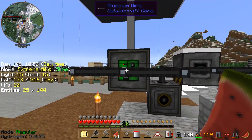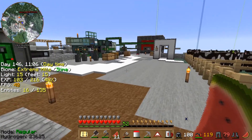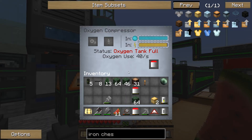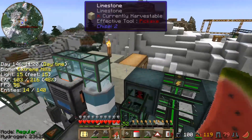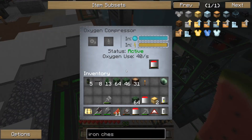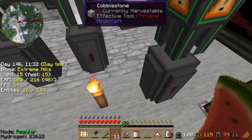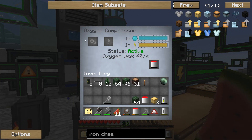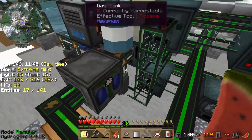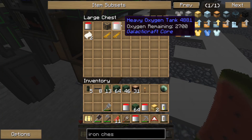We can't refill in the oxygen collector — we need to use the oxygen compressor. Maybe it does work with this oxygen compressor. So it is connected here — perfect. I don't know where it's grabbing it from, but it's working, so that's all that really matters. We should have plenty of oxygen. Oh, we've got some oxygen tanks already ready for us — that's exciting.